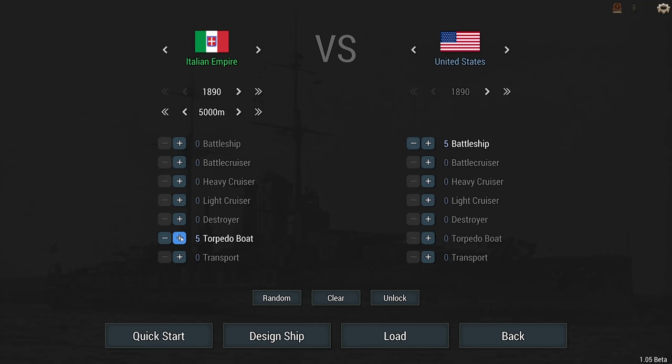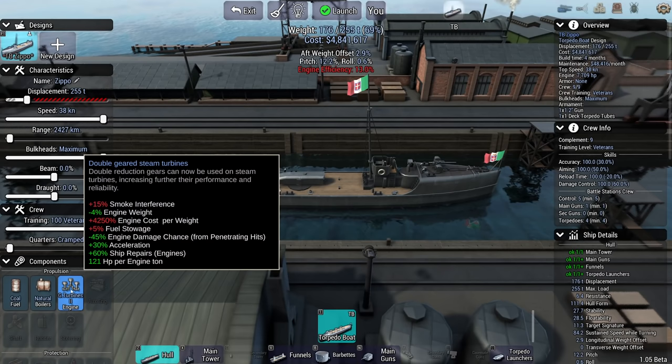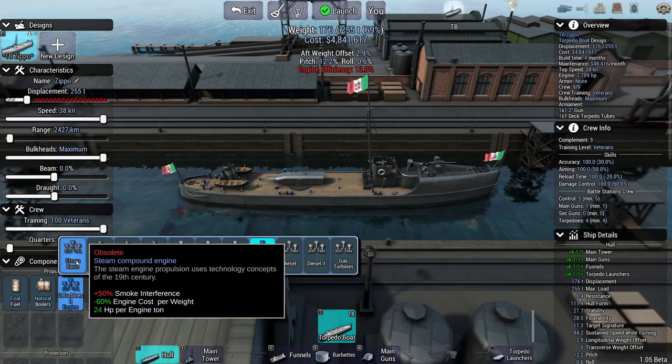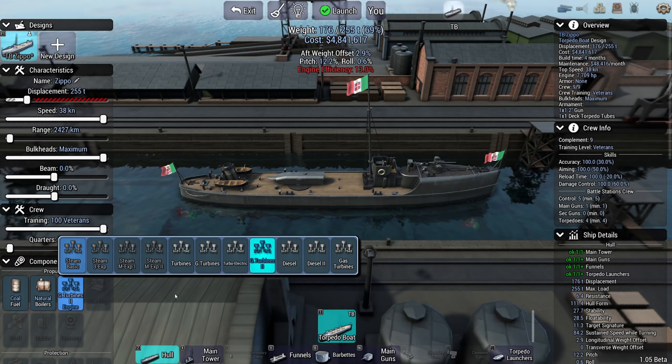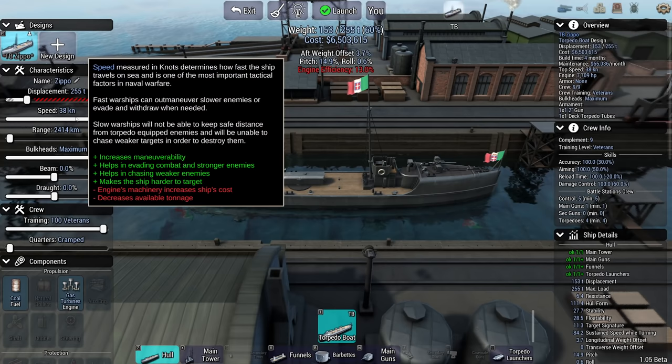Well, it's not strictly true. The torpedo boat itself is 1890, but the tech? Oh boy. So we're going to make it a bit more difficult — I'm going to add a couple of light cruisers to shield the enemy American battleships. This ship has geared turbines. Normally you can only get the steam engine. I made a change to the save files, and that now gives me even gas turbines as an option. That makes your torpedo boats fairly expensive at six and a half million, but it does mean you can travel at 38 knots and still have a ton of displacement left.